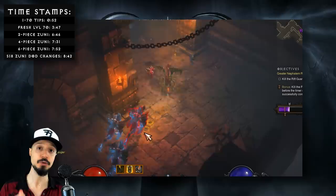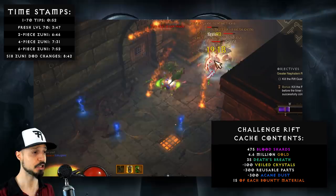That Challenge Rift cache is an enormous boon to a fresh character. It contains almost 5 million gold, almost 500 blood shards, a bunch of crafting materials, and bounty materials as well.